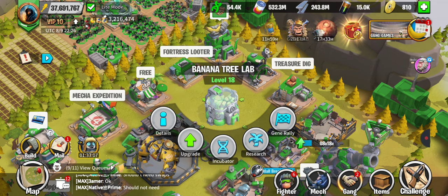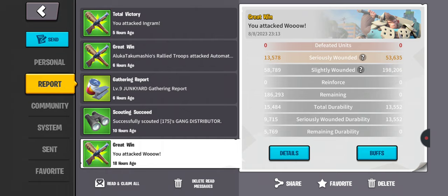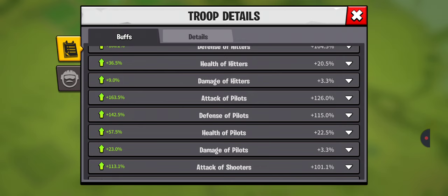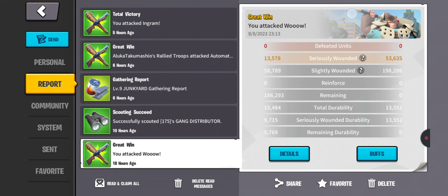You can also see this if I pull up the attack reports from the other day. Here's a good one — this is a PVP attack I did, actually the only thing I did in the previous video. If you look at it, you can see these buffs and compare. A lot of these will come from BananaPlanet, from that banana tree gene lab. They will return back to normal — minus the gene lab buff increases — once you return to Earth and BP is over. So that is a temporary increase, but as you can see, it makes a huge difference while you're on BP.